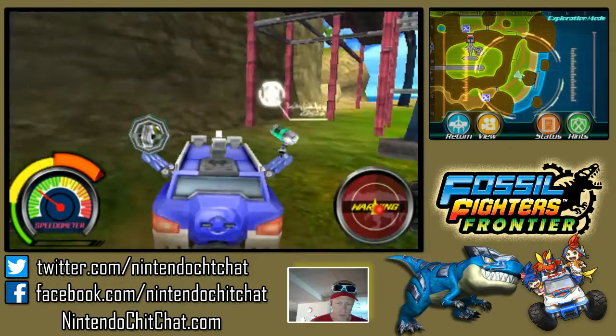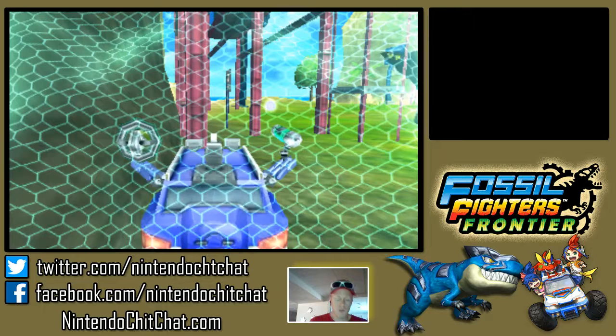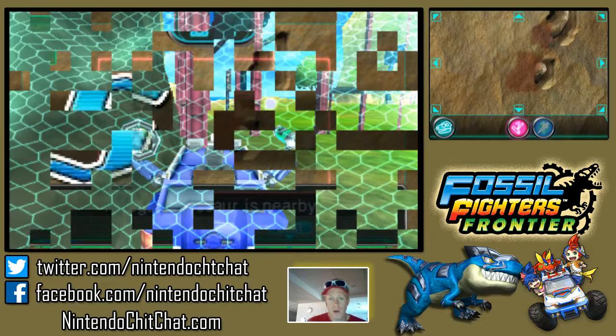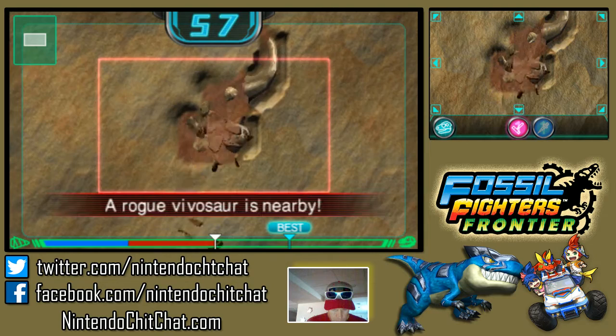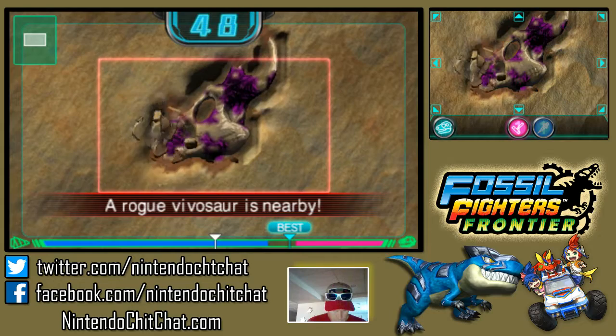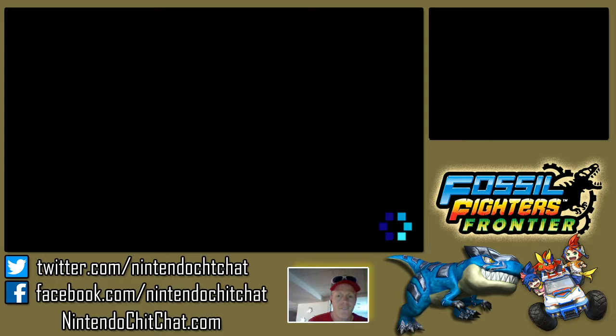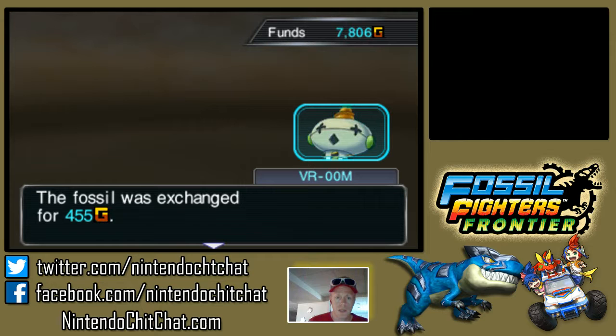Is there something else around here? Oh, there we go — over here. Head fossil. Let's do this — hopefully it's a new one. I think it would already tell me if I had it already. It's a Proto — we already got him, so exchange it. We get some good funds now.